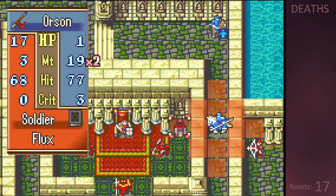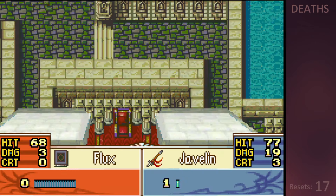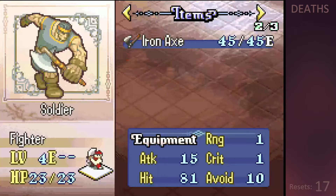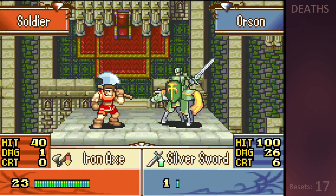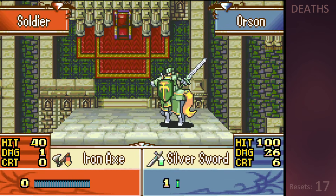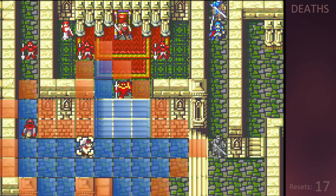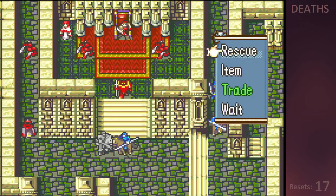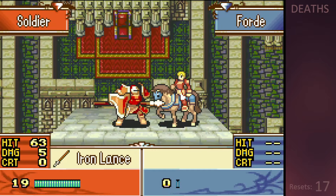We have to rely on a 77 hit with a javelin to deal with this shaman, which thankfully hits. Then reaching the bottom right corner puts us in range of these two axe fighters with 15 attack each, so both of them can kill Orson as well. Thankfully Orson comes with a silver sword, so he's able to one-shot them without risking death, and then get rescued away quickly. The second time I do this, I miscount tiles and have to leave Forde in range of an armor knight, so he becomes a sacrificial lamb for the cause.